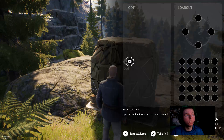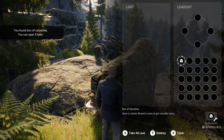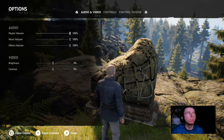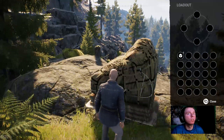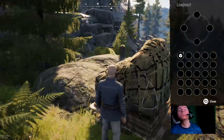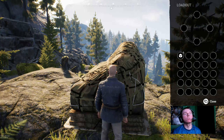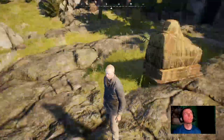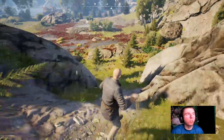Oh shit, there's loot here. Open shelter reward screen — to get valuable items. I don't know how you access your loadout. It's not that bad though. The graphics look really nice, I like that. Alright, for some reason we can't open that box, so we're gonna wait. Maybe we're gonna open it a little later.